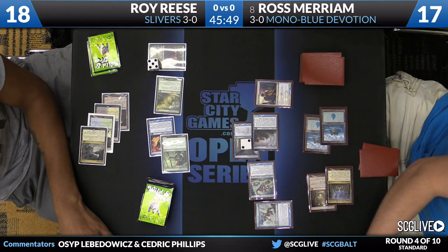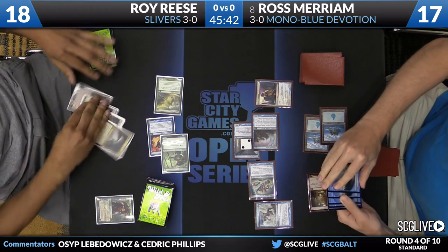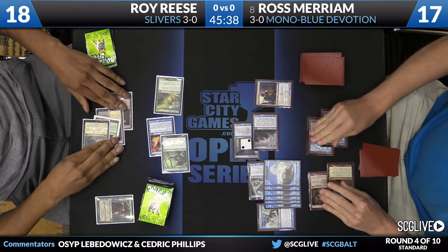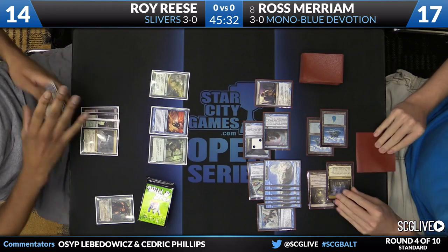Ross has a huge army in play. Roy, even though he was able to get three Slivers, I don't know if he's going to have really enough mana to do everything he wants to do next turn, especially because he's going to lose the Garruk this turn and take four damage on top of that. A bunch of creatures are coming to the red zone now - he's going to kill the Garruk. I think you have to. Then Ross is going to generate a bunch of Elemental tokens. A pretty good turn there for Ross, despite the fact that Roy was able to get a Garruk into play last turn.